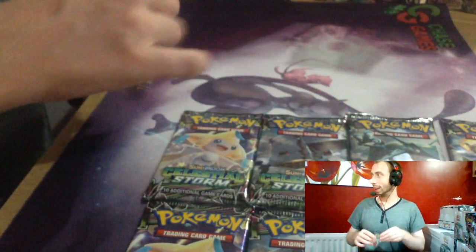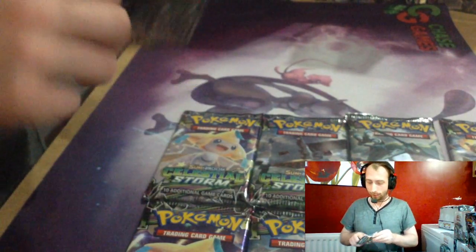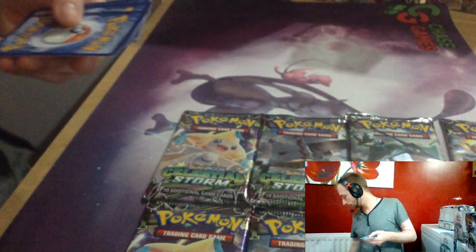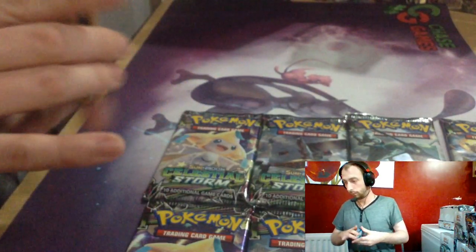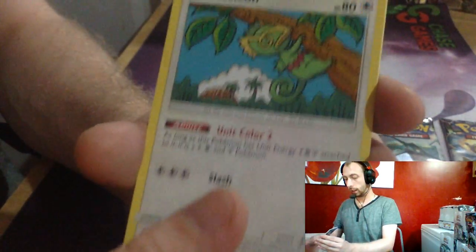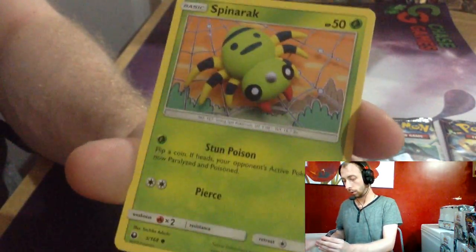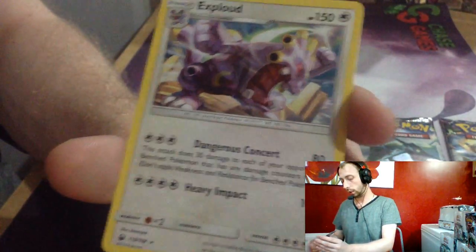Pulling them like fun now — the pull rate's gone up! 1, 2, 3, 4. Electric Energy, Sableye, Kecleon, Hustle Belt, Shuppet, Mudkip, Beldum, Whismur, Spinarak, The Masked Royal Reverse, and Exploud.